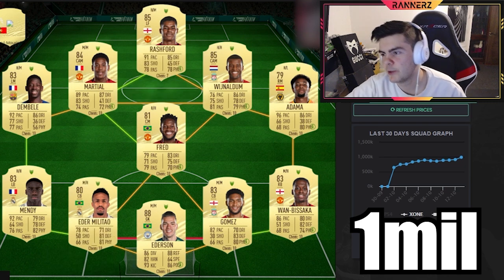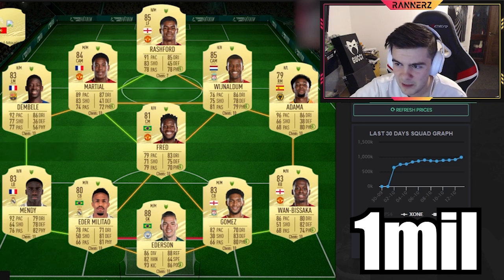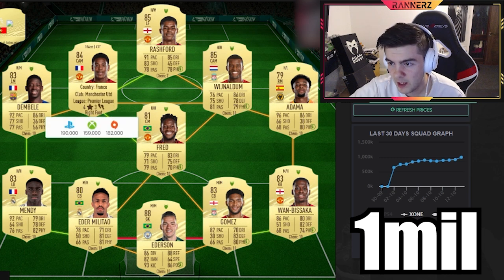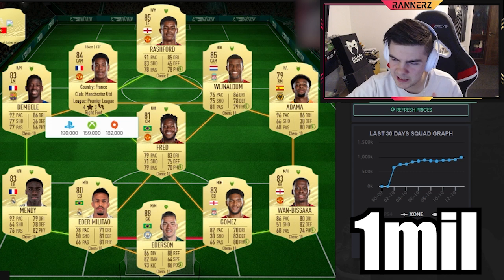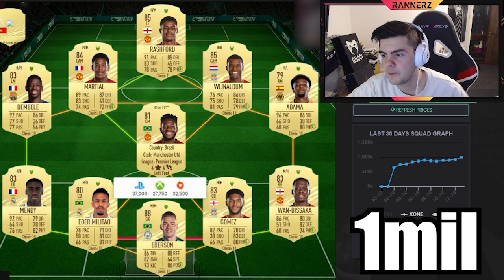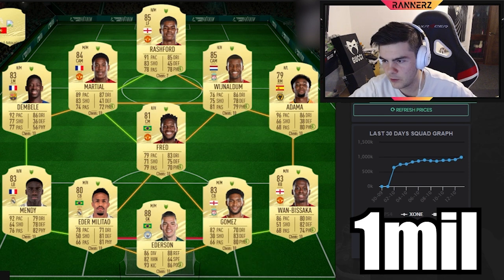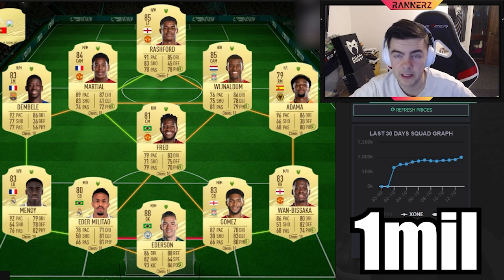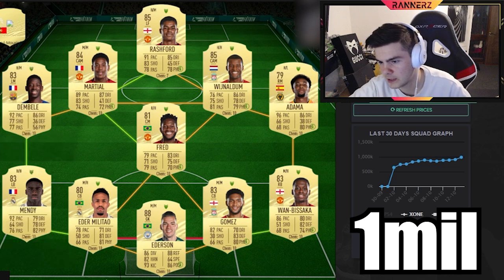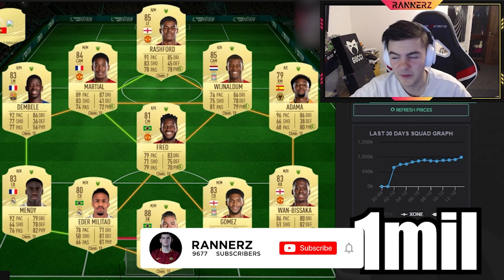Chemistry styles: Hunter on Rashford, Dead Eye on Dembele, Engine on Martial because his dribbling is just a little off and he needs that Engine. Adama gets Dead Eye again. Fred gets Shadow, and the back four all get Shadow except Mandy who gets Anchor or Backbone — I actually use Backbone because I do through balls online and the long passing boost is quite nice. That wraps up the video.